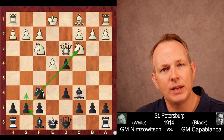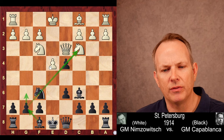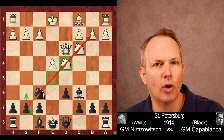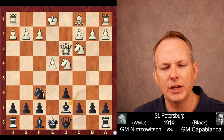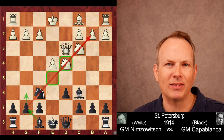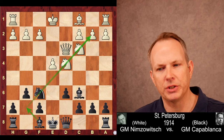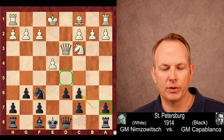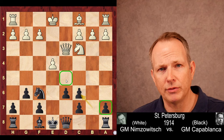Capablanca goes ahead and takes on D4, trying to limit that center a little bit, although white still has the space advantage. What Capablanca wants to do is open up the central dark squares and find his kingside bishop and place it on that long diagonal. He immediately does play that. He doesn't want to preserve the two bishops because after Bishop to F4, white has completely developed and is one move away from castling with a dangerous lead in development. So he plays G6 to place the bishop at G7. Nimzovich takes that bishop, removing the bishop pair advantage but also damaging the pawn structure — Black now has three pawn islands and an isolated pawn at A7.